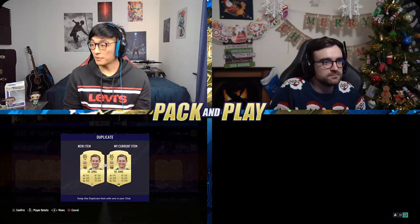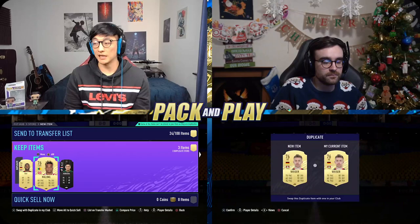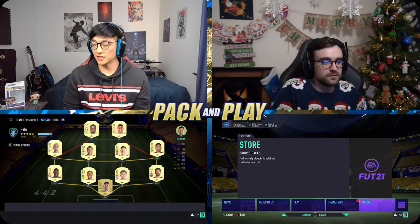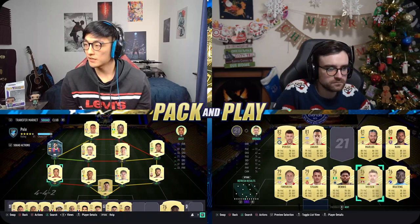Not bad at all! He's got strong links to Ansu Fati. I also got Malong and I do have his SBC, but I don't have a Bundesliga team so I might pass on that. I'm going to take a leisurely look at my team before these last two 50k packs — this is going to be the strongest pack and play of the year, as you'd expect on Black Friday. I also have Dest who plays for Barcelona, so that's a really solid left-hand side.